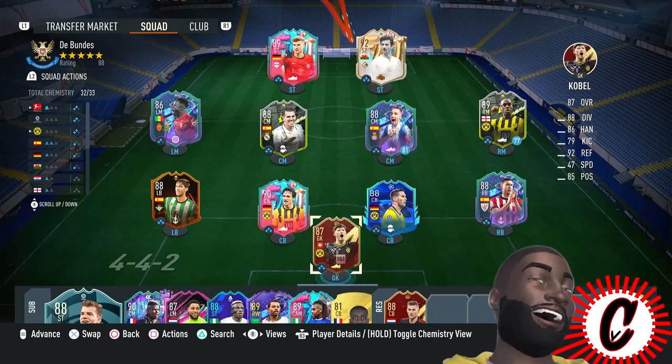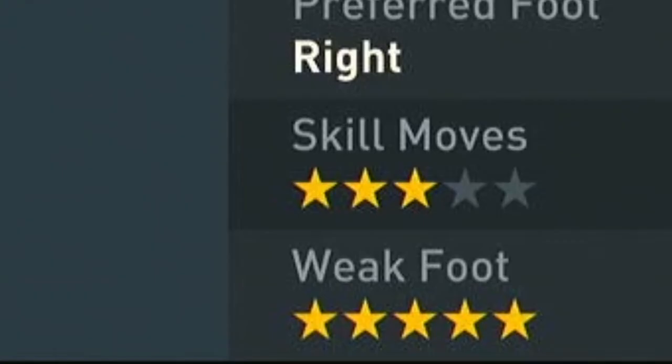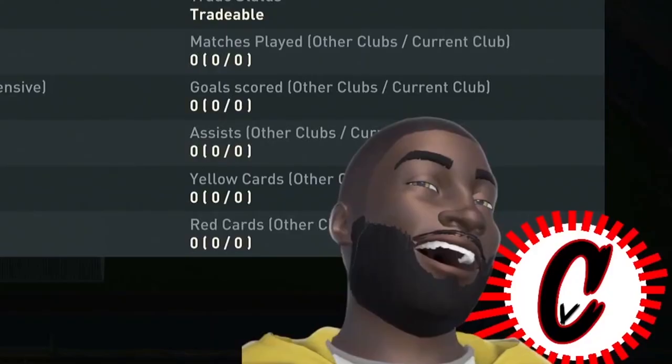Today we're playing with two new players from FIFA birthday cards. The first player we are playing with is Max Humbles.